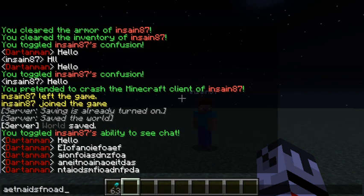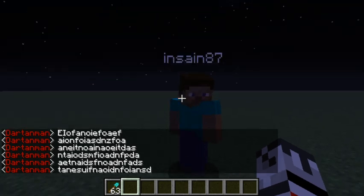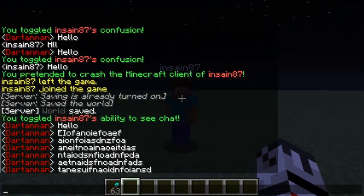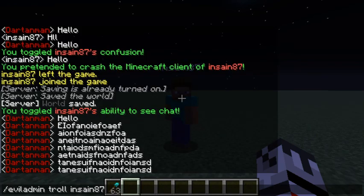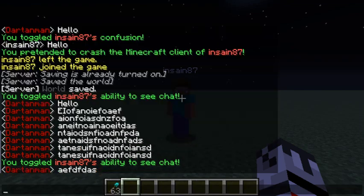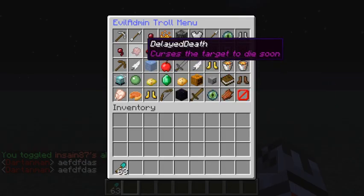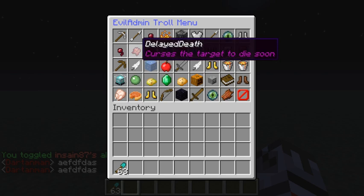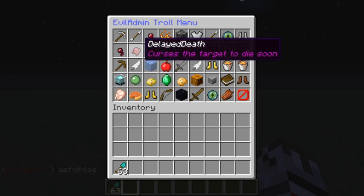The chat is not showing up in the target's chat at all. Then un-deafen so he can see chat again. 'Delayed death' — this one takes a whole minute so I'm not actually going to show it right now, but after I click it he'll die unless he's in creative mode.